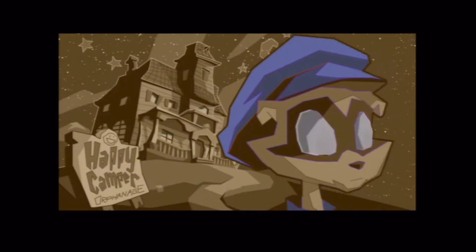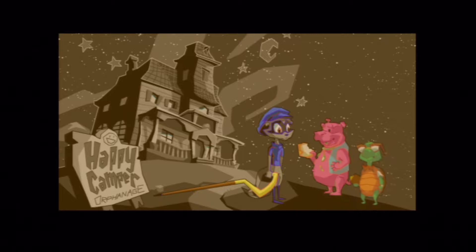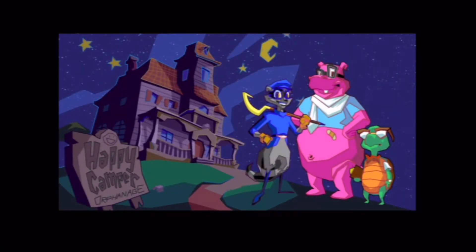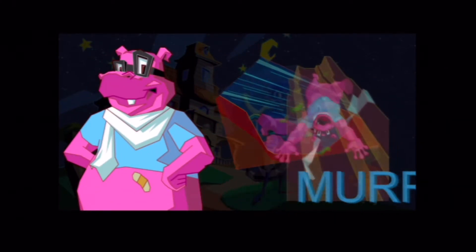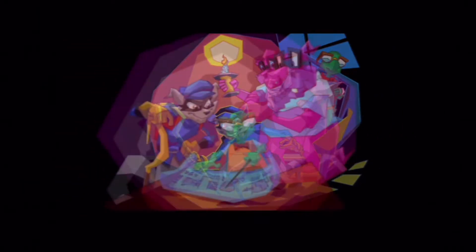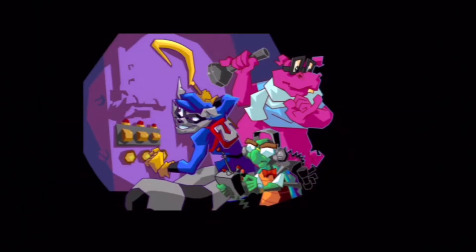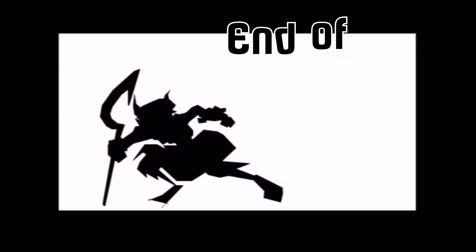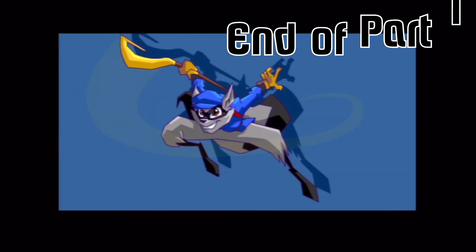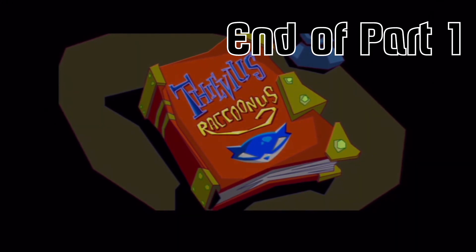Broken and alone, I was dumped at the town orphanage. There I met two guys who became my lifelong buddies and trusted crew: Bentley, techno-genius and strategist supreme, and Murray, part-time driver and full-time burden. Together we pledged to track down the Fiendish Five, avenge my father and steal back the Thievius Raccoonus. I knew I was about to face the toughest test of my life. On this mission, I would either become a master thief like my ancestors before me, or fail and allow my family name to bite the dust.